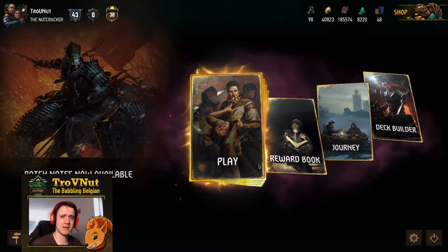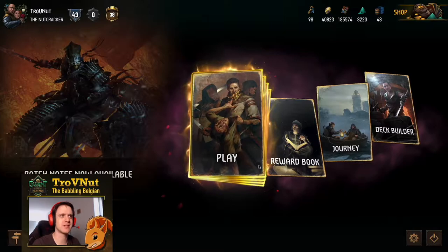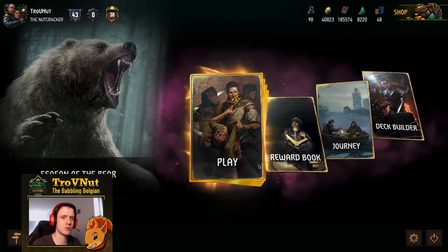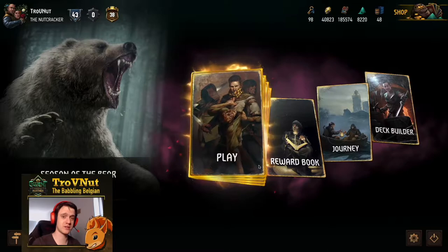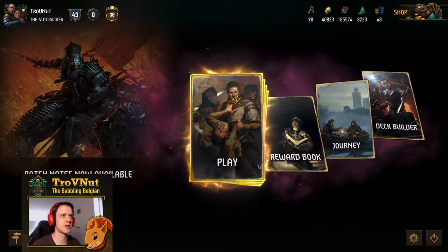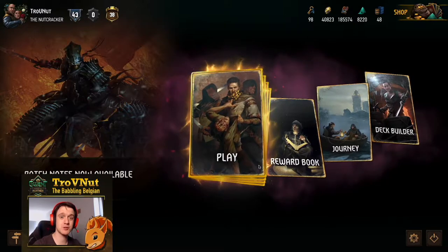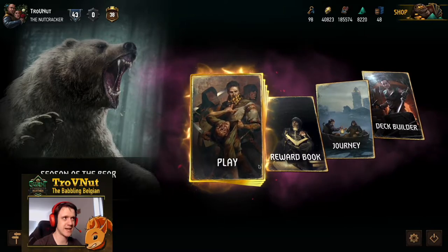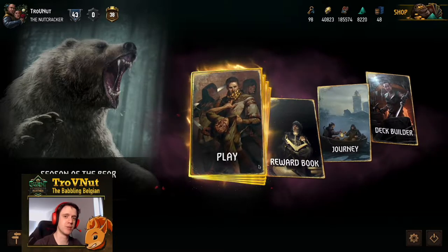Hey, what's up everybody? My name is Troven at TheBabblingBelgian and welcome back to GwendaHD show where we talk about interesting decks to play around with. Today we're going back into Syndicate and taking a look at a deck from one of our team elderblood teammates, Trusky. He vanquished the open last week using some very spicy decks, and one of his decks was an Off the Books Syndicate deck — I've aptly named it the Book of Trusky.